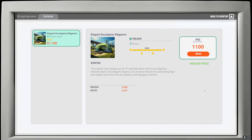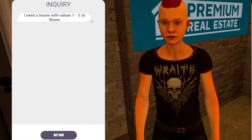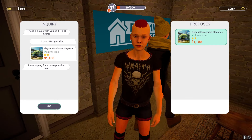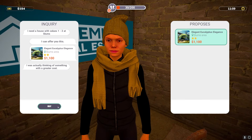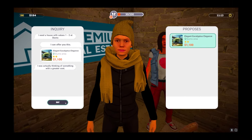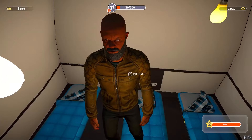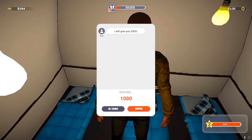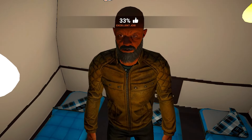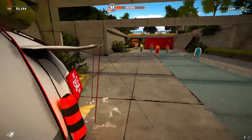Back to the office. I'm gonna try to sell for 1,100 again — somebody's gonna come through. First client: she needs a house with values one or two in slums, but she was hoping for a more premium cost. Next guy also wants something with greater cost. Then this one says he's inclined to give this option a closer look. I want 1,100 — he offers 935. How about 1,000? He says exactly what he was looking for — sold for 1,000!